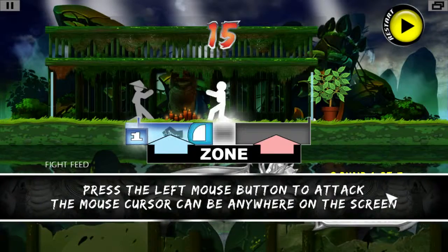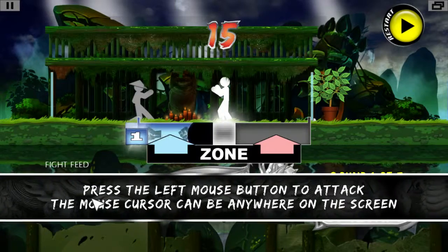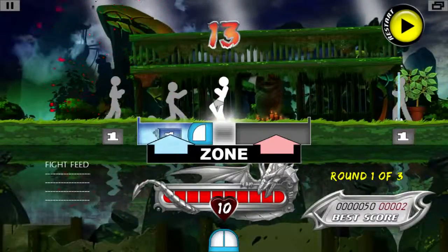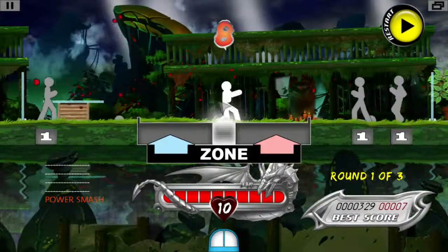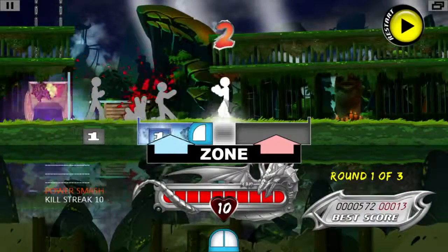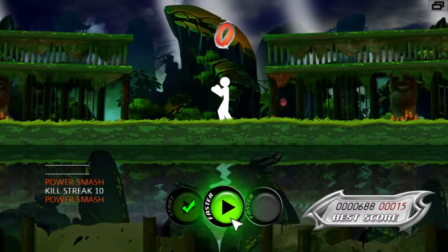I've got to hit this checkmark every time. Press the left mouse button now to attack this enemy — your mouse cursor can be anywhere on the screen. Wait for enemies to approach you. Fight using only the left and right mouse buttons. This is kind of fun, pretty simple. I'm sure it'll get more complex — there'll be drops, power-ups, that kind of stuff.